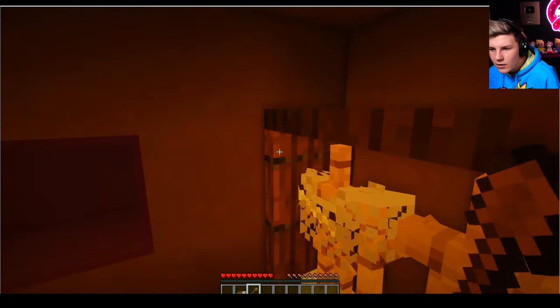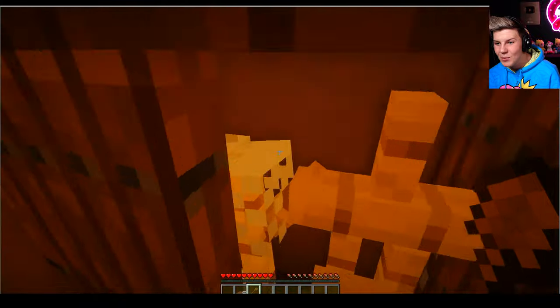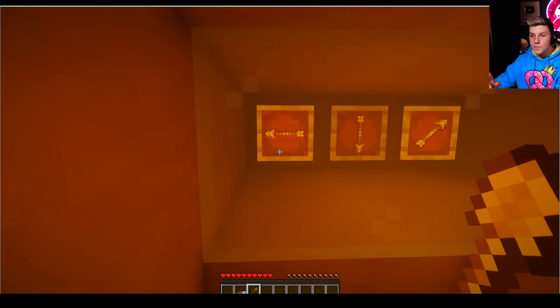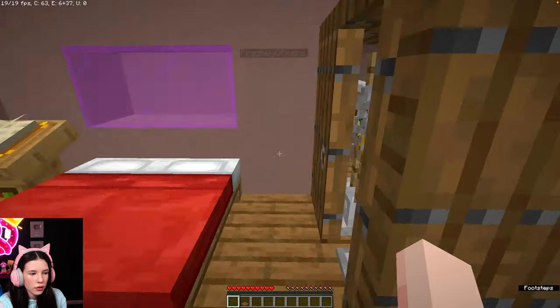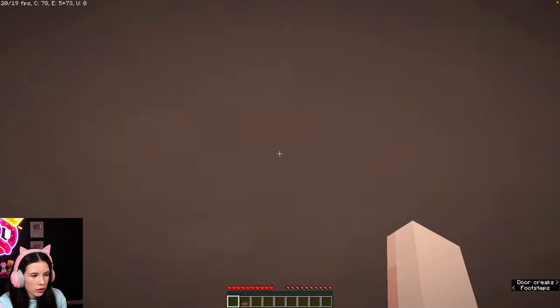That's a door. This is sneaky — door opens and closes, but once you're in here it's a secret room behind. Charlie, we need to remember: that way, down, and that way. That's the order for the items that we put in.